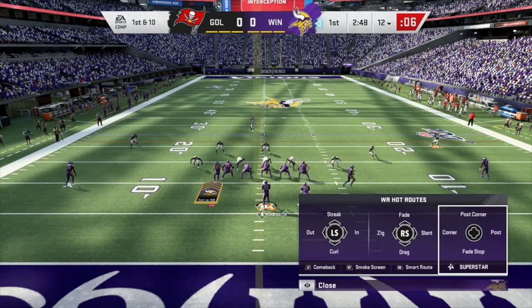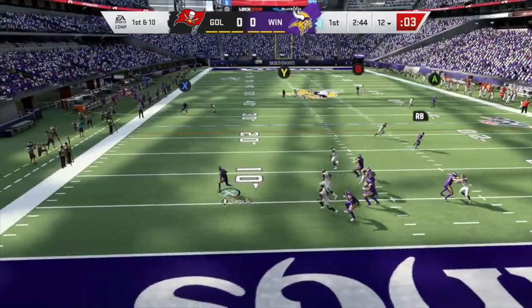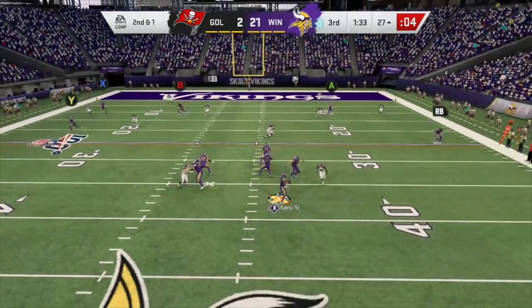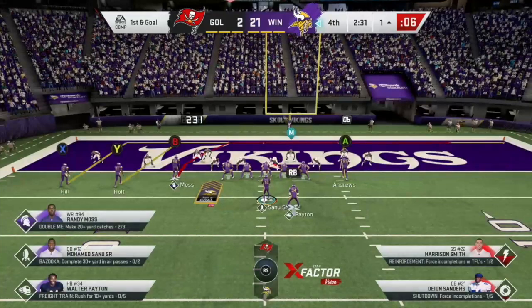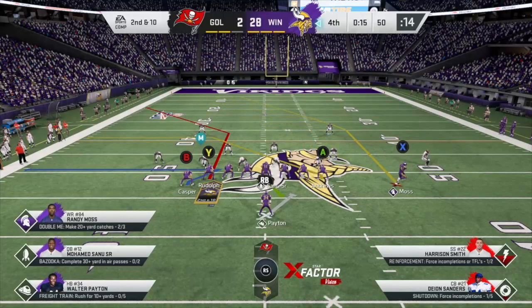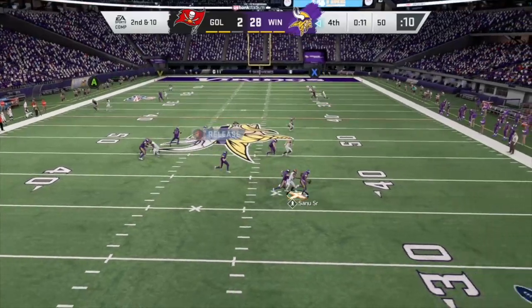Let's get into some gameplay clips of this Mohamed Sanu card, starting with mobility. Mobility on this card is really, really good — there's not much to complain about. If I have to nitpick, he just does not get to 99 speed. We're talking about a Golden Ticket quarterback here, so he's still not cheap, but he's just not as fast as the other Golden Ticket quarterbacks. To be fair, if you're not selecting a quarterback as your free Golden Ticket, he's still a really good option — he just isn't as fast as Lamar, RG3, and Michael Vick. But he still gets the job done, can scramble, and can make plays.